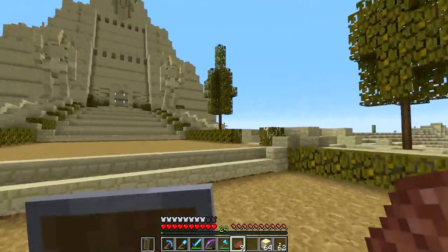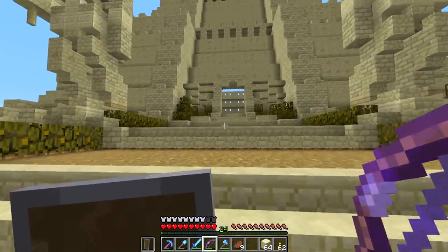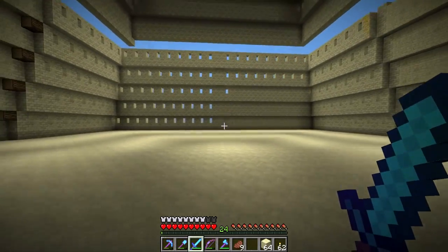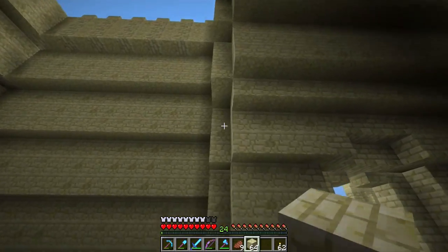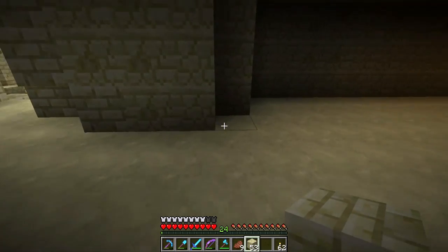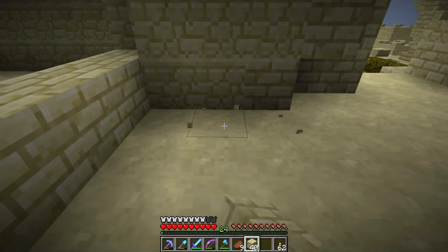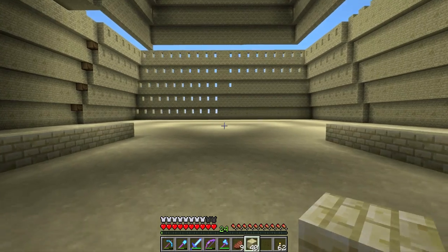Once I get banners worked out for every area, I want to have shields for every area that I work in, because you can put a banner on top of a shield. I think that could be kind of cool. Let me just lay out really quickly what I'm feeling. Maybe to here — let's see what that size might end up looking like. This would be about 13 wide — 13 wide is a pretty good size.